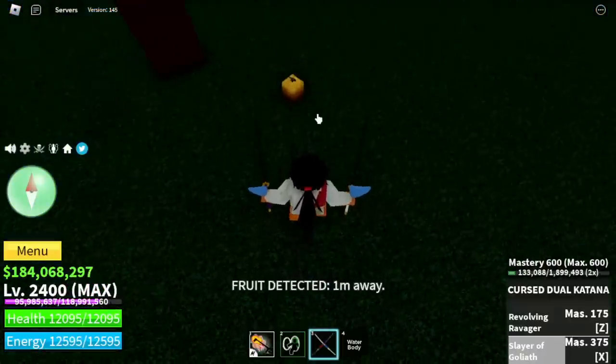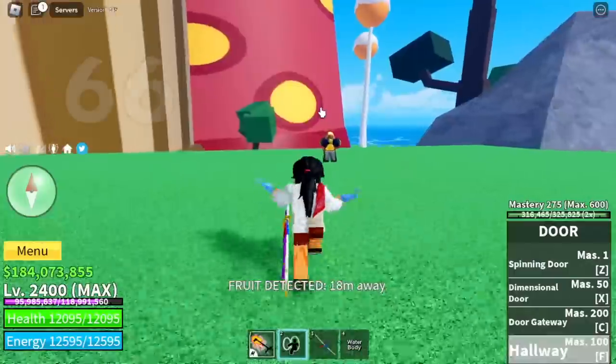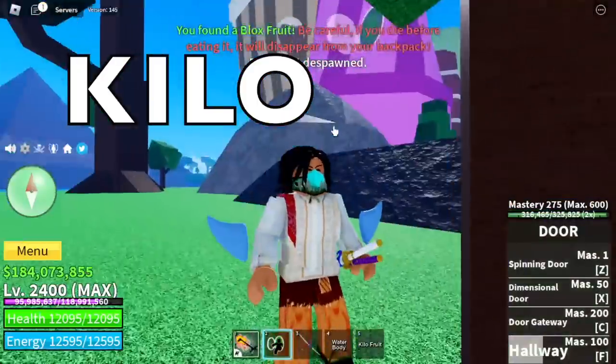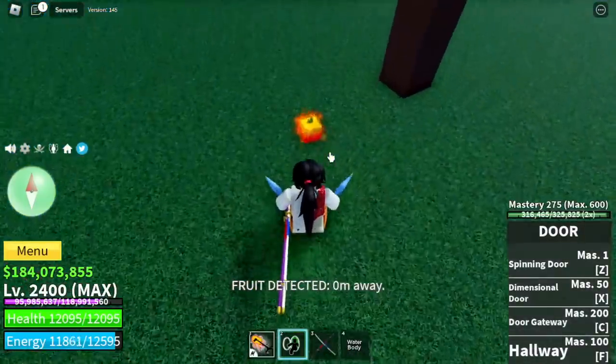Five fruits to go. Sixty-fourth fruit — a spin fruit. Sixty-fifth fruit — from a distance it looks like a dough or leopard fruit but it's not. Number sixty-six — another kilo fruit. Sixty-seventh fruit — the flame fruit.